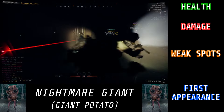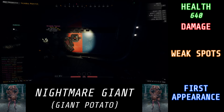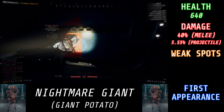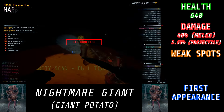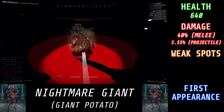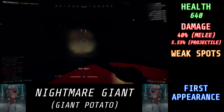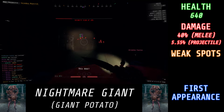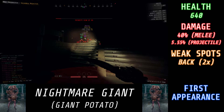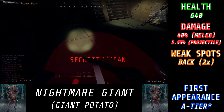It wouldn't be right if a new enemy variant didn't have a giant version of it. Say hello to the Nightmare Giant. Nightmare Giants have a total of 640 HP. They deal 40% damage with their melee and 5.55% damage with their projectiles — and their projectile is quite different than any other enemy in the game, as they will shoot out a total of 25 projectiles at you. It kind of shoots like a slow-mode laser — think of a giant shooter projectile but slowed down with a whole lot more projectiles right next to each other. It has a 2x damage multiplier if you hit it from behind, and the only time the Nightmare Giant shows up is once in R8A2's secondary objective during the alarm, and only one of them will spawn in during that alarm.